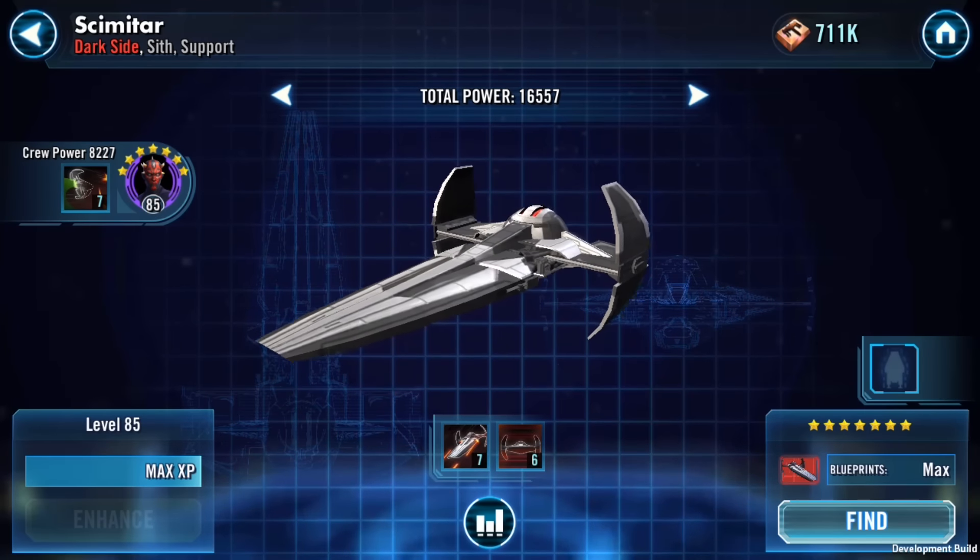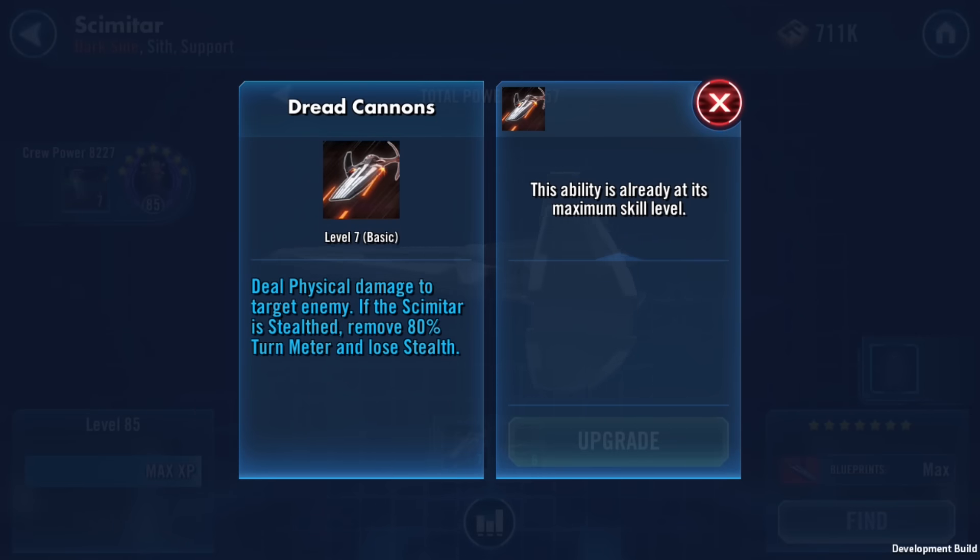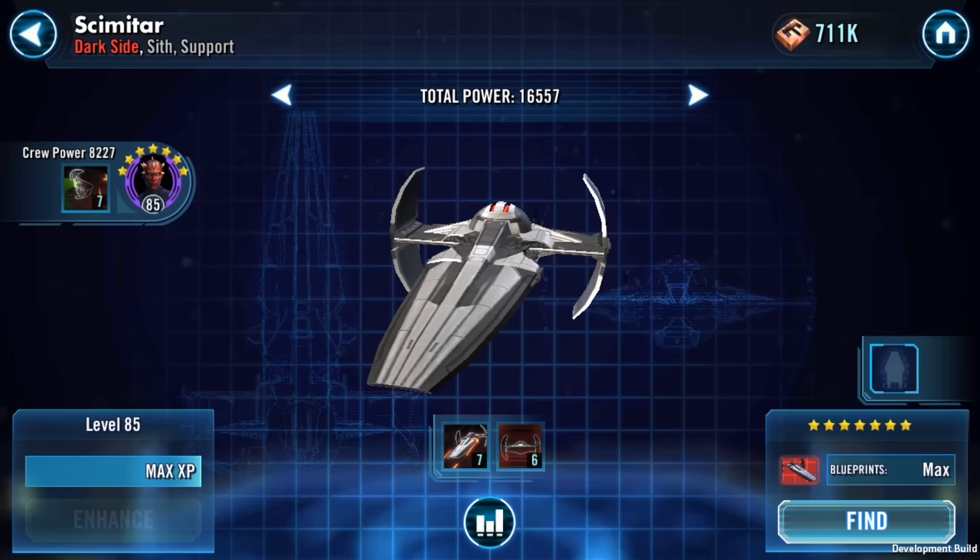The basic ability on Dread Cannons deals physical damage to a target enemy. If the Scimitar is stealthed — which is likely given his other ability that procs every three turns and stealths him for two turns — it will remove 80% turn meter and lose stealth. This is kind of a negative thing because it's going to deal damage to an enemy, slow him down, and bring him out of stealth. I'm not sure why they would do that unless the next ability justifies it — so let's see what his special ability does.